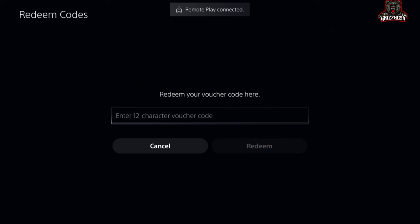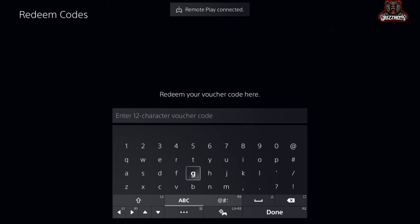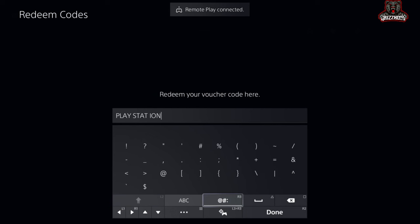This is where you guys want to make sure that you are paying close attention so you can get this right the first time. Simply go ahead and select X — it's going to bring up this box — and you guys want to make sure that you have your Caps Lock on. Go ahead and select X twice on this and you'll see a little slash underneath the arrow. Now once you guys have that on, go ahead and type in PLAY, then type in STA, then type in ION.